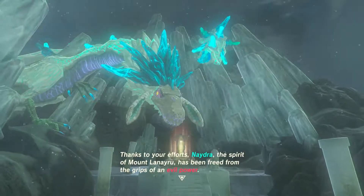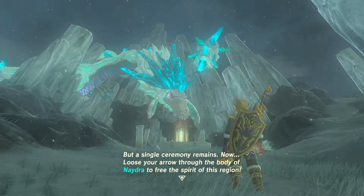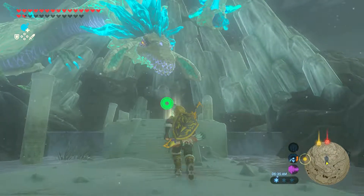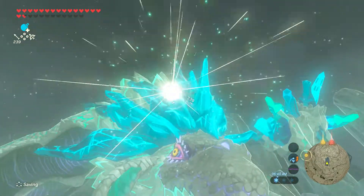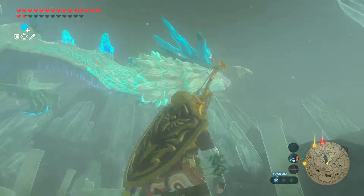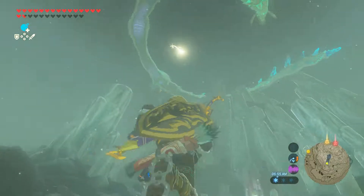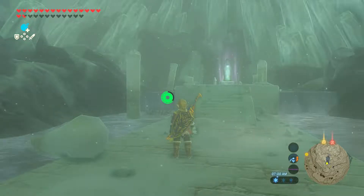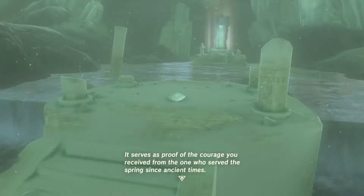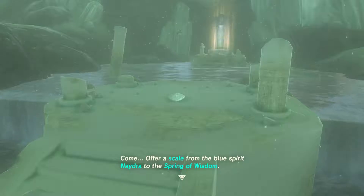Thanks to your efforts, Nedra, the spirit of Mount Lanayru, has been freed from the grips of an evil power. 'Loose your arrow through the body of Nedra to free the spirit of this region.' Come on, give me that horn. 'Nedra's scale — it fell when your arrow struck. It serves as proof of the courage you received from the one who served this spring since ancient times. Offer the scale to the blue spirit Nedra at the Spring of Wisdom.'